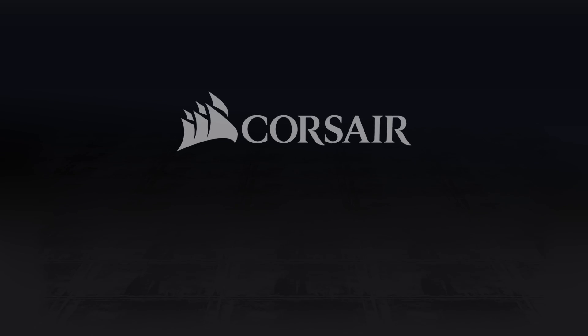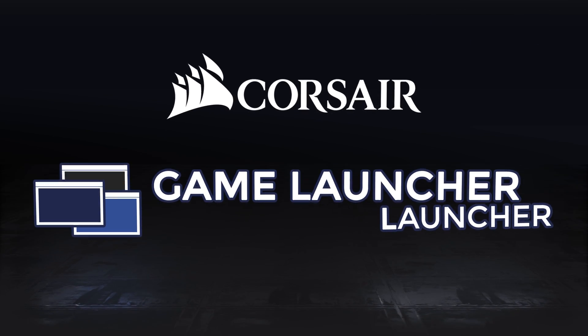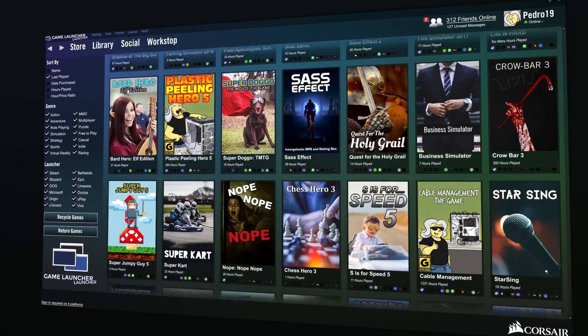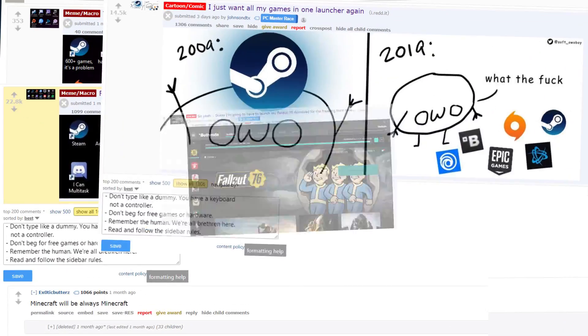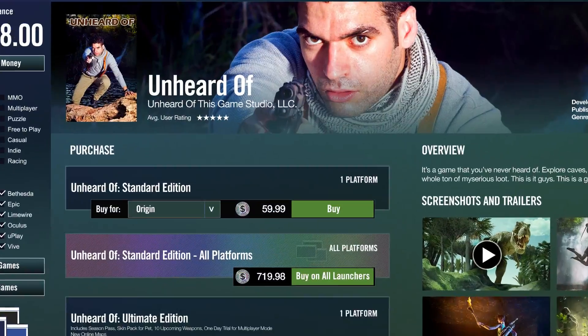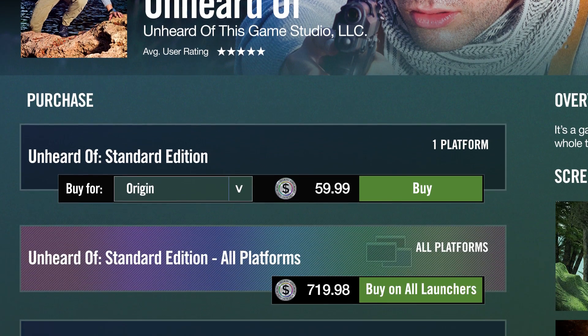We call it the Corsair Game Launcher Launcher. Now all your game launchers can be found in a single unified digital distribution platform. We've been in touch with some of the brightest minds on Reddit, and with their help, we've made browsing your library of games and buying new ones on all these different platforms easier than ever.